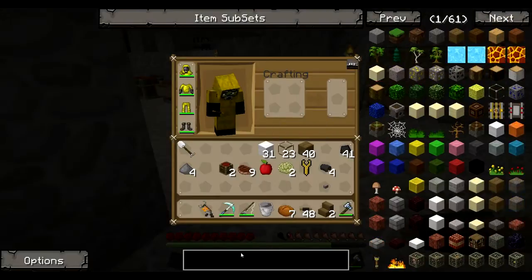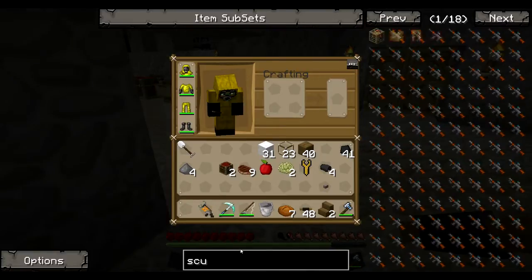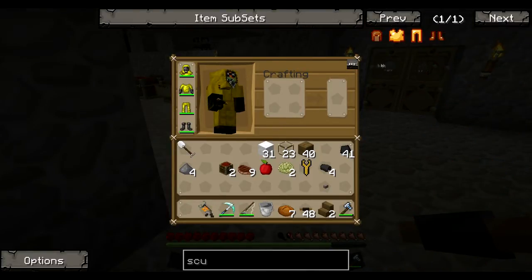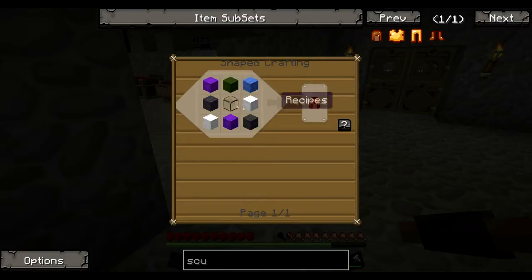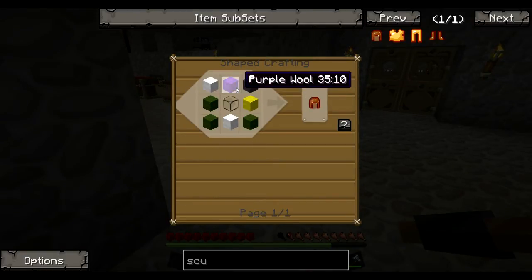Now basically I think you can get scuba gear, and as you may have seen my quarry has been digging in the ocean, so I thought it might be a good idea to maybe have a little mess around down there, see what's down there. But also I've built a boat with the Archimedes ship mod, so I thought it might be nice to take a trip on the boat, maybe do some fishing, and yeah so let's get on with building this. It's gonna be a fairly short episode today but I just thought it'd be nice to have a bit of a mess around and explore some of the other mods on the mod pack.